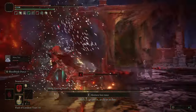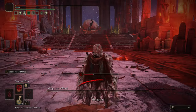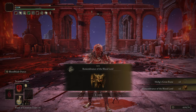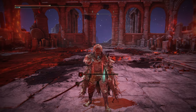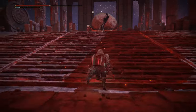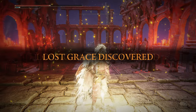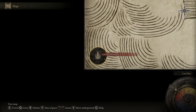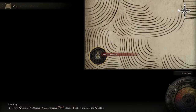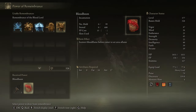Now that you've defeated this boss, you'll get a great rune, but the most important item you're going to need is the Remembrance of the Blood Lord. Take the grace from this location and then go to the Roundtable Hold — I'm pretty sure you already know how to get there. From this location, go to that old lady and receive power from the remembrance.